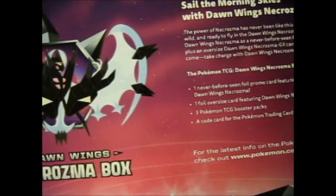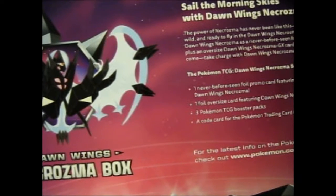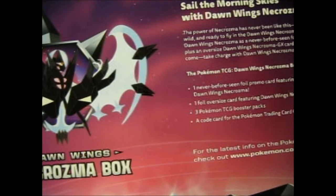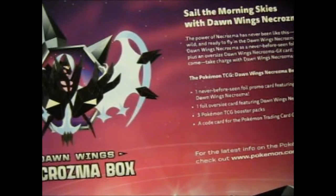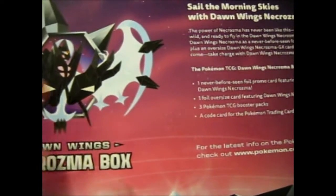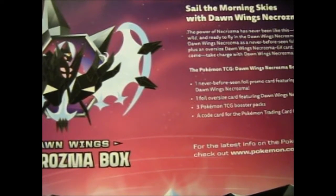You'll get Dawn Wings Necrozma as a promo card, plus an oversized jumbo card of that. Inside is the promo, the jumbo of that promo, three booster packs, and a code card.